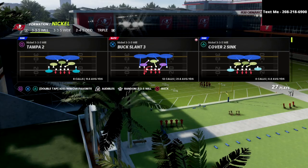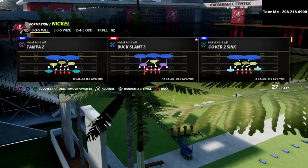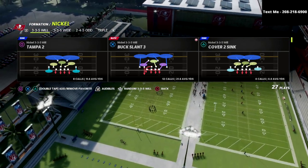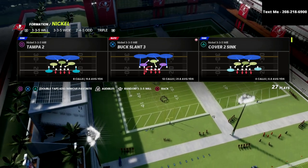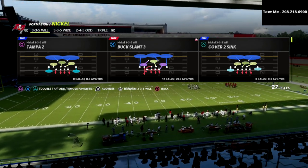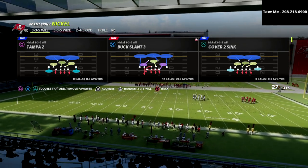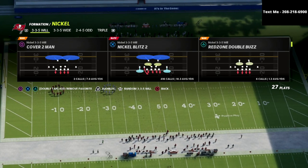If you want to get my Nickel 335 Wheel defensive eBook, I'm going to put a link to that in the description below. You can get it for a one-time purchase of $15. If you want access to every single eBook I've released so far in Madden 22, which is actually totaling $13 at this point, as well as every eBook I release while your subscription is active, be sure to join my Patreon. That's only $10 a month and you can cancel whenever you want.